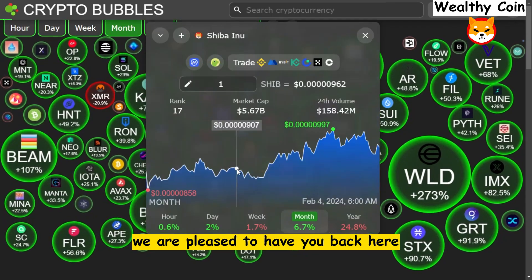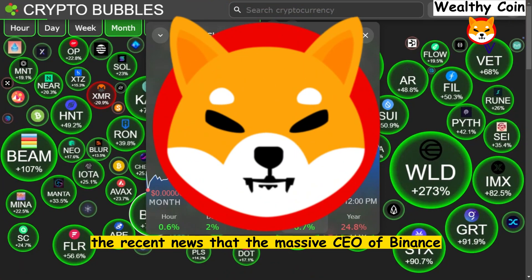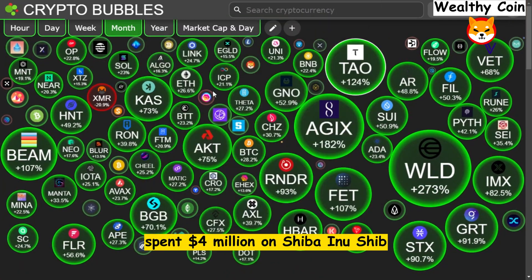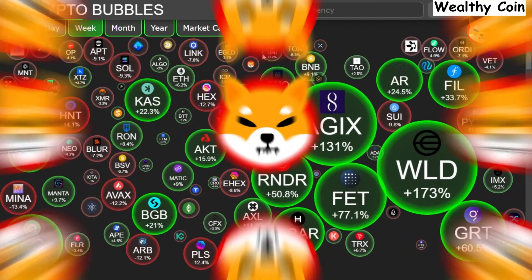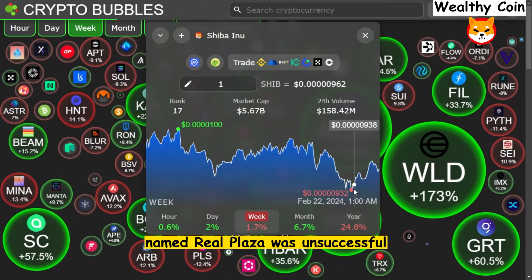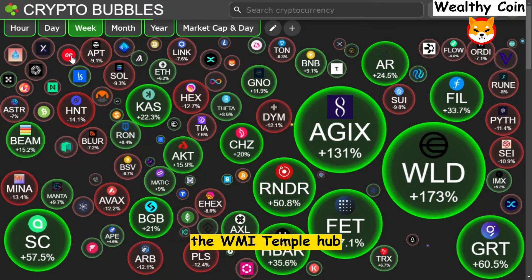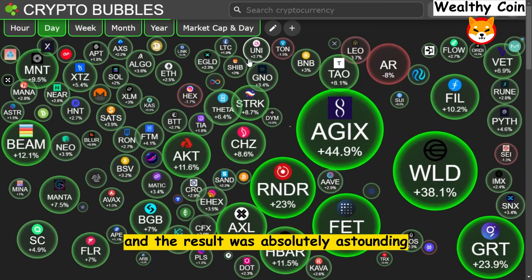We are pleased to have you back here at Wealthy Coin today, where we will be discussing the recent news that the massive CEO of Binance spent $4 million on Shiba Inu SHIB. Although the Shiba Inu team's initial attempt to introduce a new hub named Rio Plaza was unsuccessful, they were able to provide users with a fresh take on the WMI Temple hub, and the result was absolutely astounding.